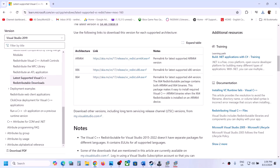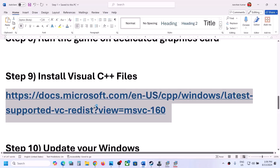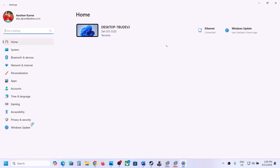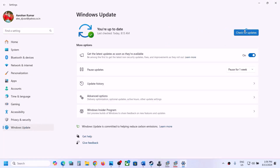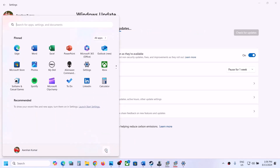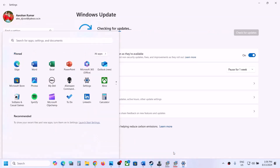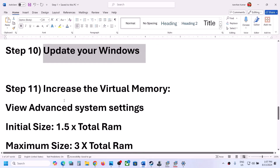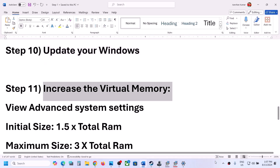The next step is to update your Windows to the latest version — this is important. Open Windows Settings, go to Update and Security or Windows Update, and click Check for Updates. Once all the updates are installed, restart your computer, then launch the game and check.